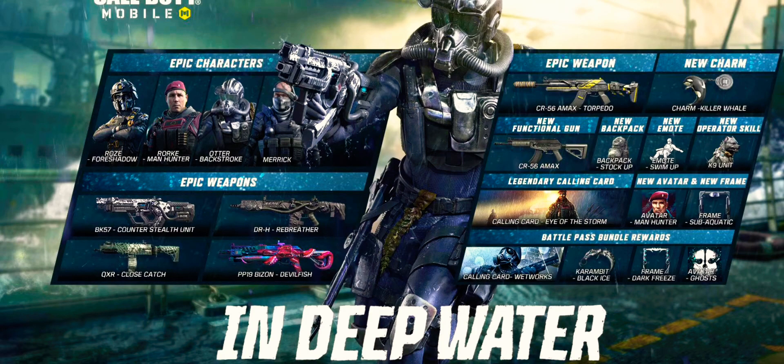The backpack is the Stock Up, the emote is the Swim Up, and the new operator skill is the Canine Unit. The legendary calling card is the Eye of the Storm. The new avatar and frame are the Manhunter Avatar and the Sub Aquatic Frame. The battle pass boundary rewards are the Wetworks calling card, the Camby Black Ice, the Dark Freeze Frame, and the Ghost Avatar.